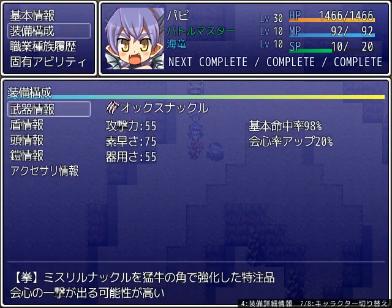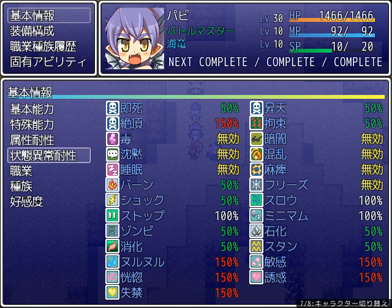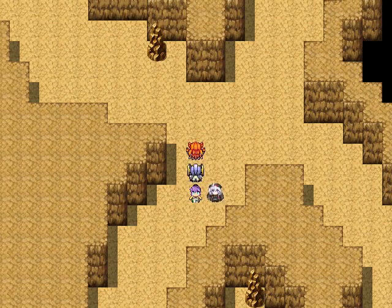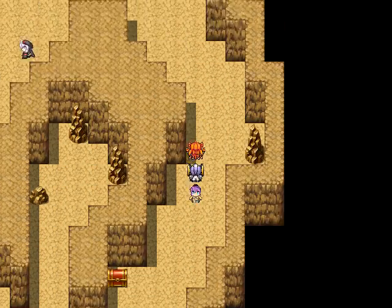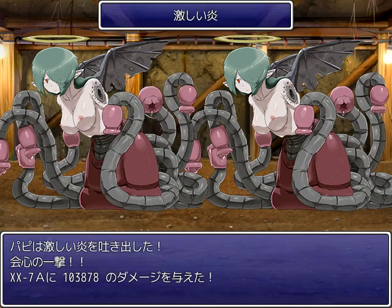Since it's a temporary status effect, it doesn't pop up here. Minnie has a ribbon equipped — I've only found one of these so far. But she has a ribbon equipped, so she is immune to so many status effects. There is only instant death and binding that she is vulnerable to.